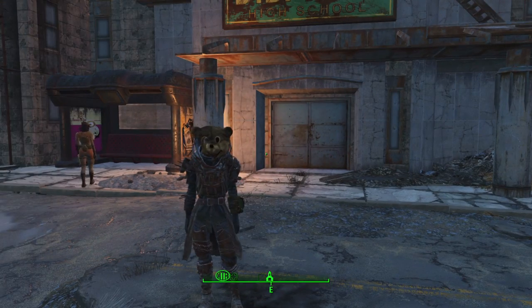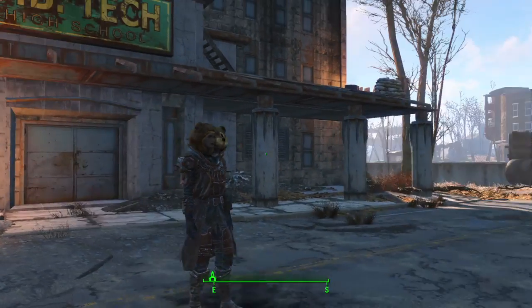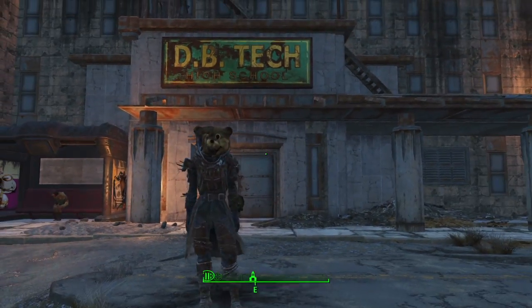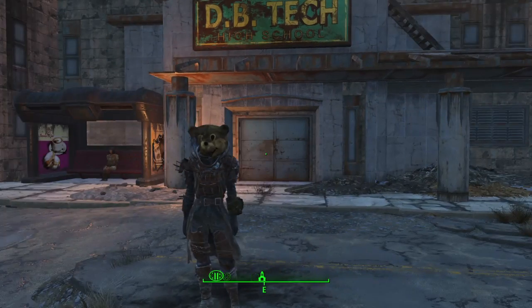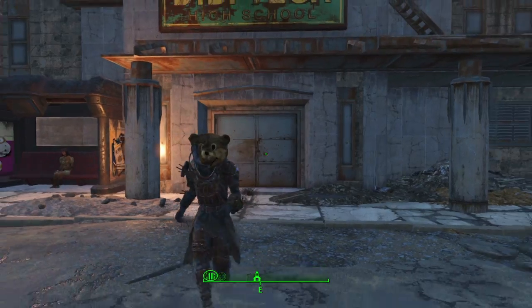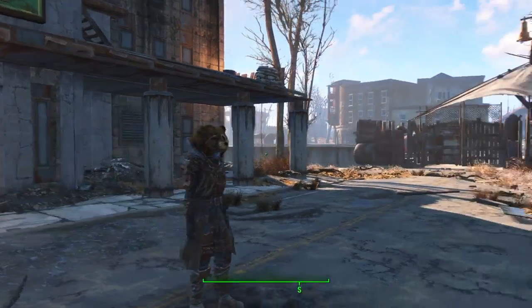Hey guys, it's X here, BrianMC here. A lot of people have been asking where do I get this badass looking armor? It's called the Spike Armor, or Caged Armor — it's actually called the Caged Armor, but a lot of people have been mistaking it and calling it Spiked Armor. It's one of the armors you see in the loading screen, and a lot of people have wanted it.